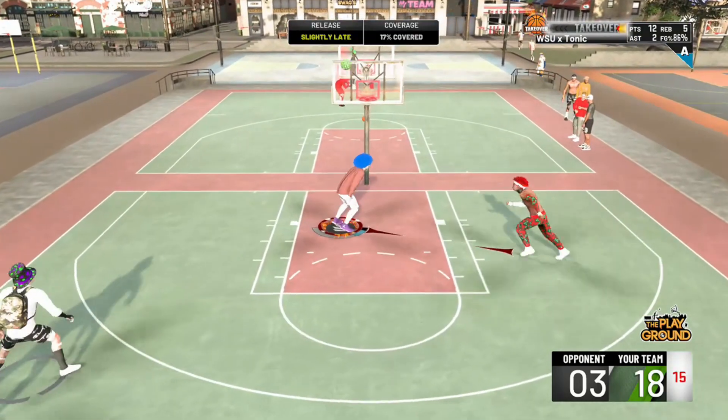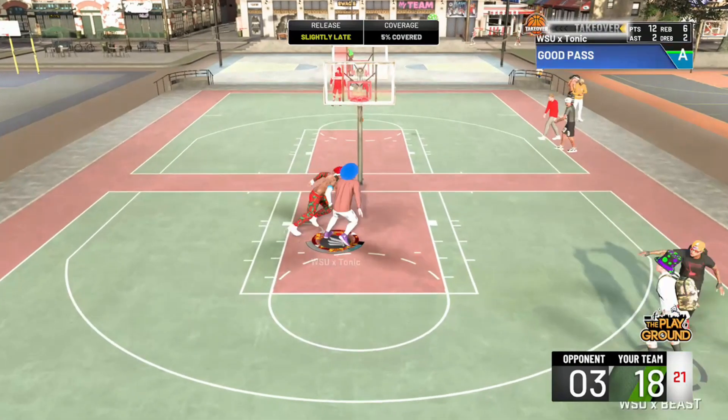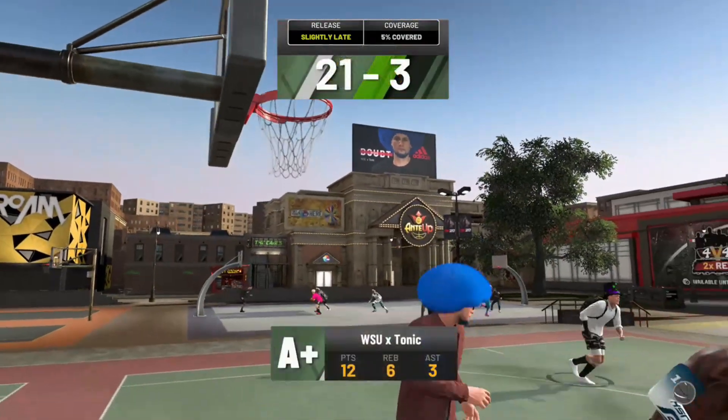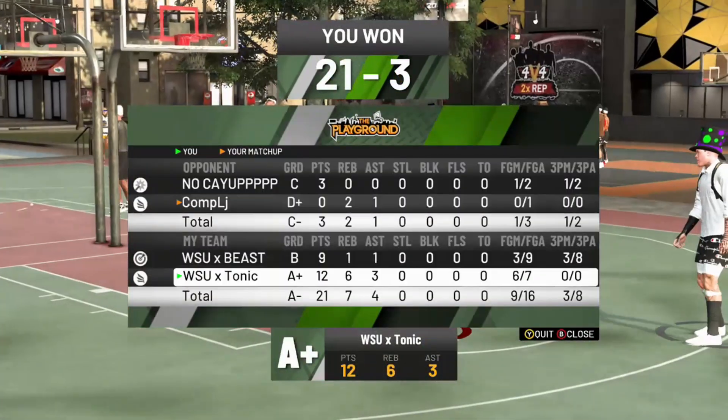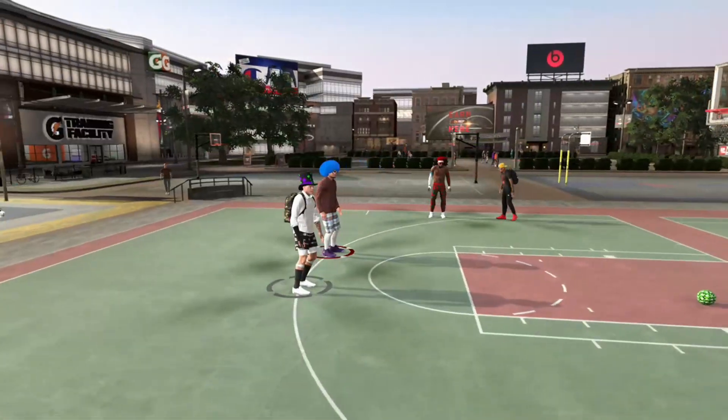He hit one shot — one green — throwing up something at 17% contested, not the worst shot in the world, but he misses it. Dotting Beast — cool white, bang, get him out of here. Just a quick video for you guys. Let me know if you guys enjoyed it and if you want to see more of this combination. This is Tonic Man — I'll catch you guys in the next one. Peace.